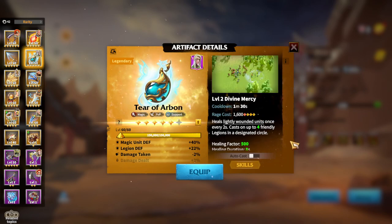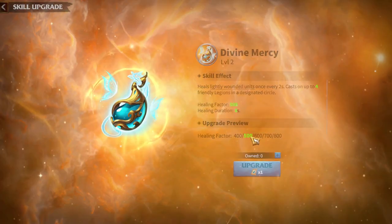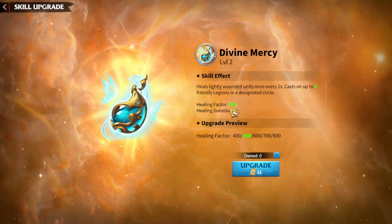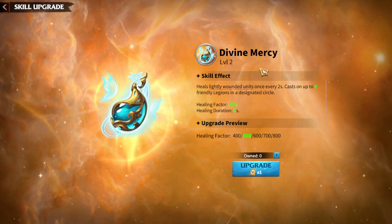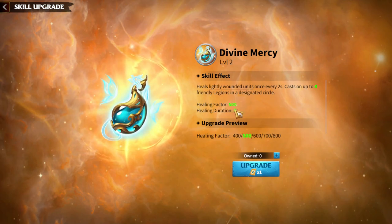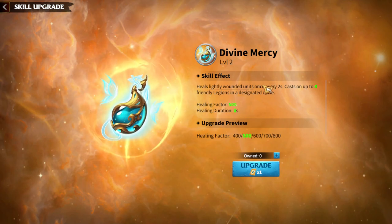Another Universal artifact for Mages — more of a supportive defensive style — mostly used in many different hero pairs is Tear of Arbonne. Magic unit defense and Legion defense are its stats. What's unique about Tear of Arbonne is that you will be healing four friendly Legions in the circle. Healing factor is 400 for level 1 and 500 for level 2, with a healing duration of 8 seconds. Tear of Arbonne is mostly used during wars and for farming darklings at the start of the season — so if you have it, you will definitely be using it.